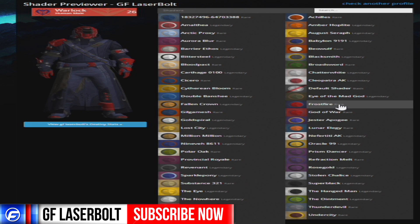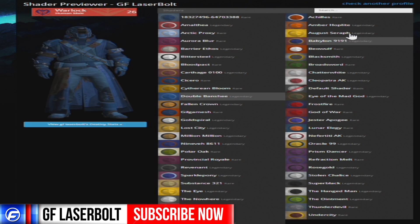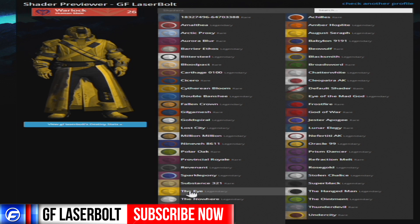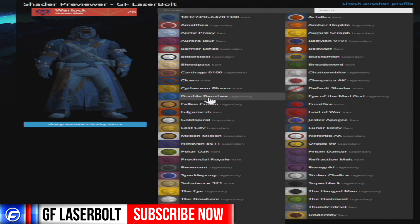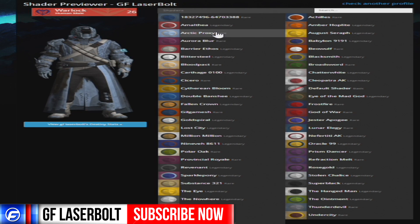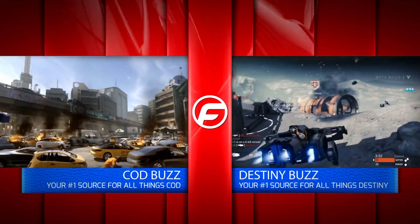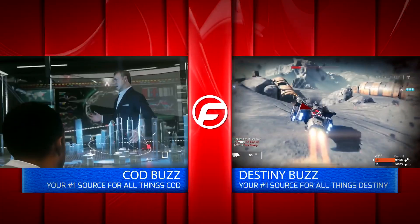Let me know which one you guys like the most. Me, preferably, I want to get this Frostfire one — that's the one I want to roll with, I like the color on it. I'm also going to be leaving you guys a few codes so you guys can unlock a couple of these shaders for free, including a yellow one. You could also buy shaders from different vendors. I like the Arctic Proxy one, but I'm definitely trying to get the Frostfire. Let me know in the comments which one you like most, and if you found this video helpful, leave a comment and a like. For all things Destiny, head over to Gamerefusion where we empower your game. I'll see you next time.